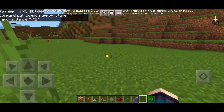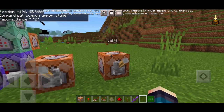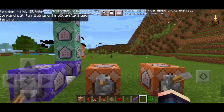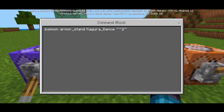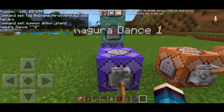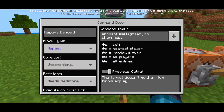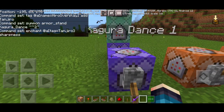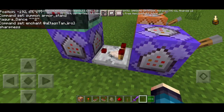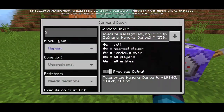Let's go right into the command box. I'm going to show you the commands using a Word document. We have the tagging command, the summon command I showed earlier, and then the main command where the real action happens. This one gives you sharpness and can ignite or trigger the commands — set it to repeat, always active, and you need to hold a sword and place a lever.